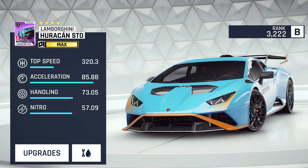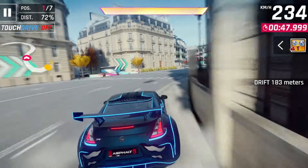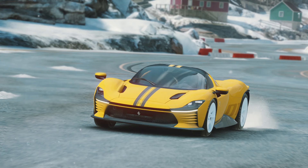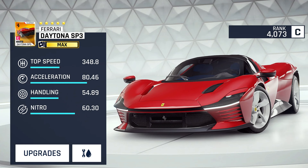Then we have what will likely be the new highest-ranked car in the entire C class — the Ferrari Daytona SP3. It has a great top speed, making it the fastest elite C class car, and nice acceleration, but quite poor handling, which will likely be its biggest drawback. The nitro is okay though, and it will be better than the Panamera. This car will have its own Grand Prix during the second season of this update.